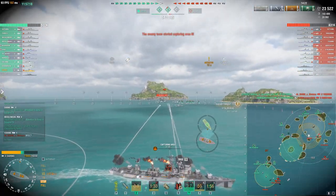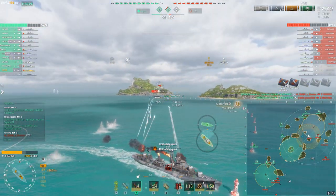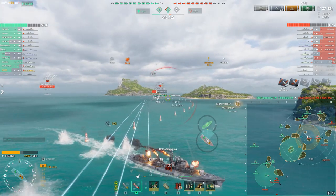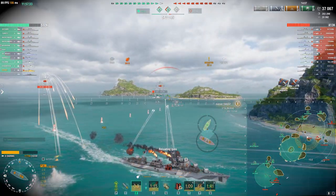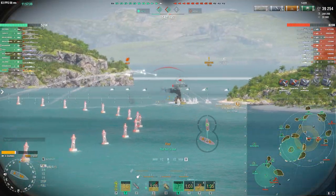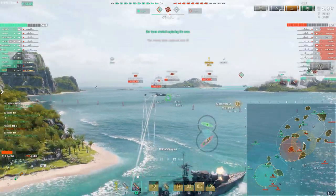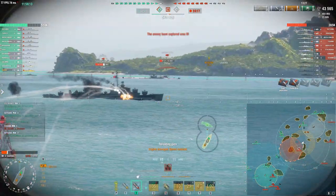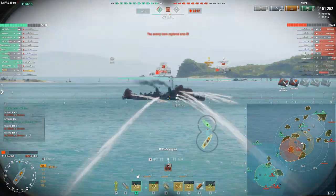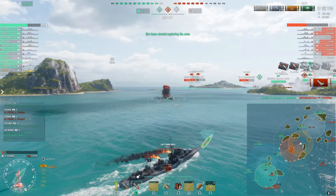The first destroyer I'm going to recommend to everyone has got to be the British Tier 10 DD, the Daring. Combined with a very enjoyable grind, the Daring has many strengths going for it in the current meta: great guns, a long-duration personal hydro, single-fire torpedoes, and the trademark British short-burst smoke screens. The main downside would have to be its low top speed combined with a lack of engine boost, meaning you have to position yourself quite carefully, otherwise getting caught out can often mean your demise.